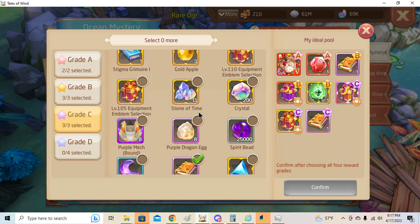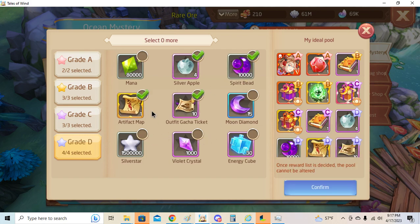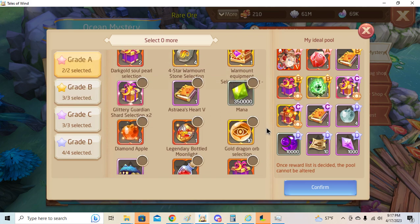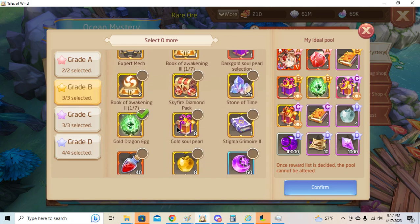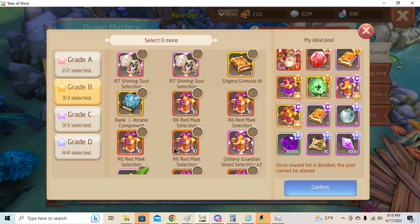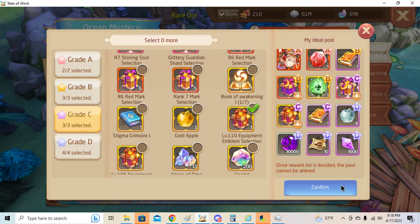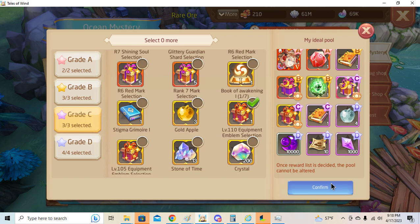I think in terms of shell value this order should be the best: silver apple, spirit bead, artifact map — nah — violet crystal. Violet crystal, so it will give me the most direct value. I don't think it's what most normal people will get, it's just what I'm getting. I'm mostly doing this for the pierce talisman as you guys know.